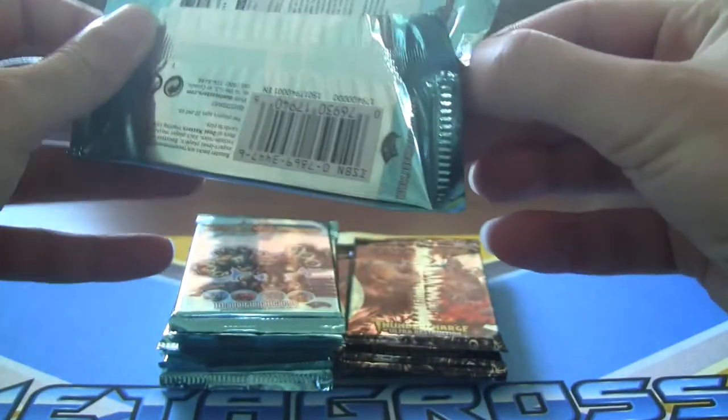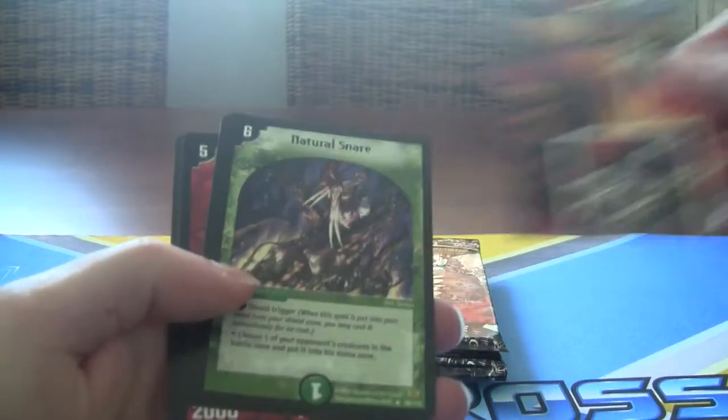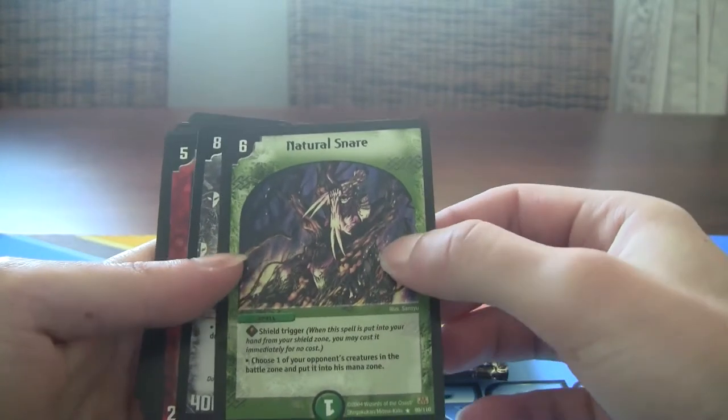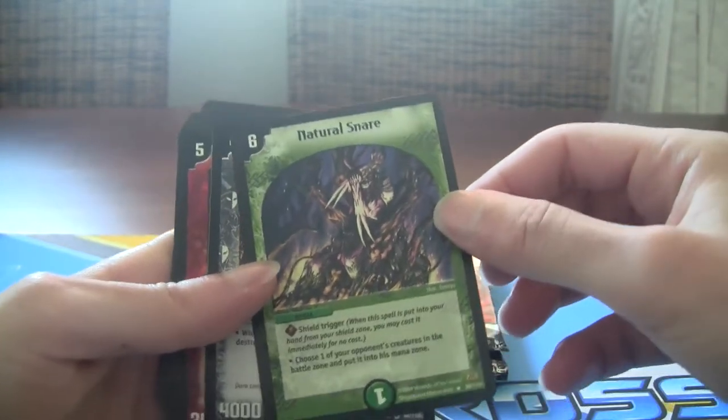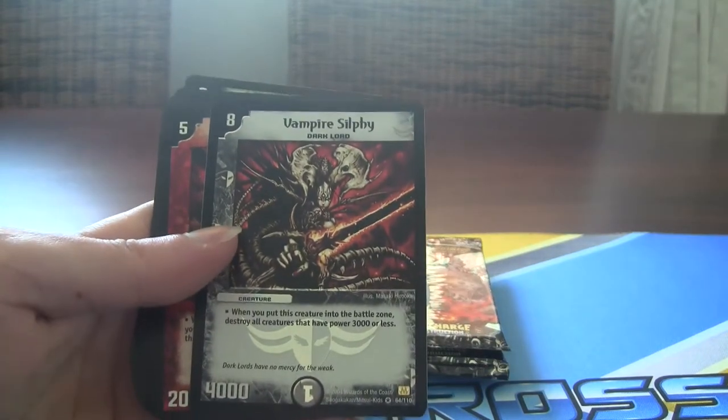Man these packs — they're hard to open. Goes to show you how they used to make packs back in the day, emphasis on quality. Got the Natural Snare — this is like Terror Pit but a bit weaker, it's for the nature civilization though. And we got my favorite card — I can't believe it.